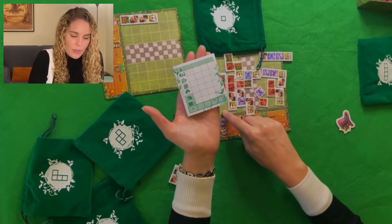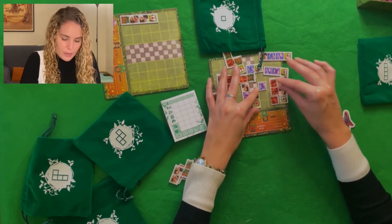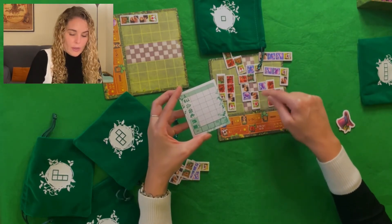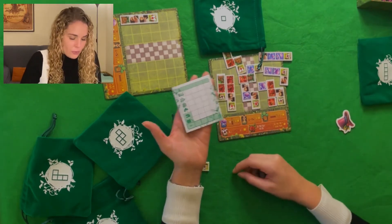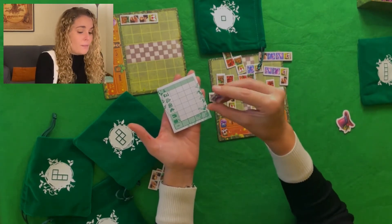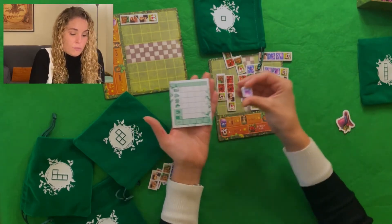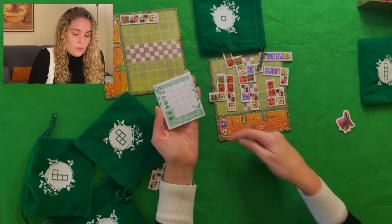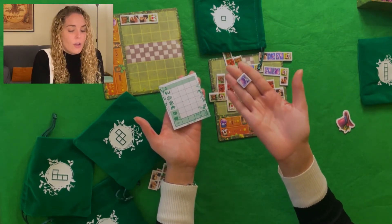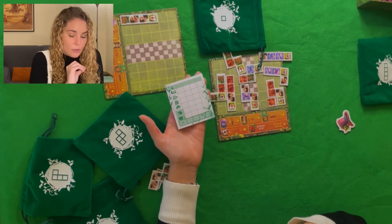No es por cada cuadrado, es por cada espacio. Si he acabado la partida y tengo un espacio en el que me han quedado dos huecos vacíos, no contaría como dos, contaría como una. Y el siguiente paso que nos resta es: si tenemos losetas pequeñitas sobrantes y no nos han quedado espacios vacíos donde colocarlas, por cada loseta pequeñita que nos haya sobrado, son cinco puntos menos.